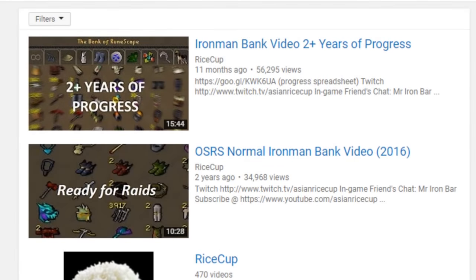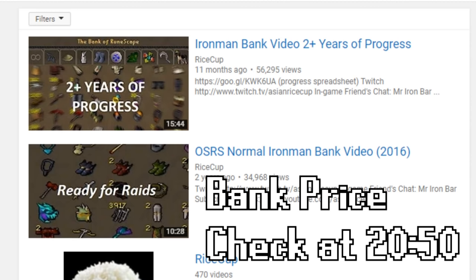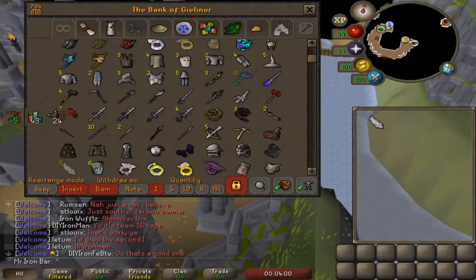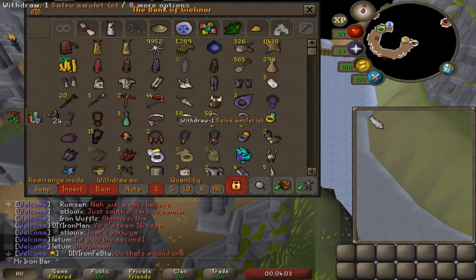When this video is released, the Hydra update should have come out. I've been on break from Mr. Iron Bar for about a solid month, and I thought, why not start off the return with a bank video? It's been about a year since the last bank video, so a lot of progress has been made throughout this year, especially with TOB and pet hunting. I'm looking forward to showing you guys the bank now that it's maxed.